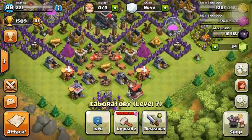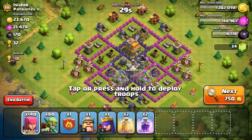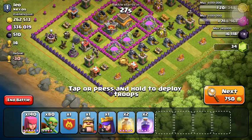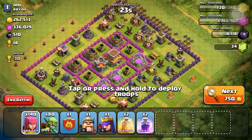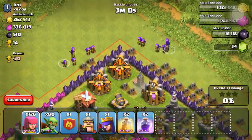And now we're going to go through a live raid, and that's gonna be the end of our video. Gonna find a pretty solid base here with some good loot. We're in Gold 3 right now, so nothing's gonna be too hard for us to get the loot from. I've been working really hard on getting builder huts lately — I don't know why, I just want to get that achievement done and over with.